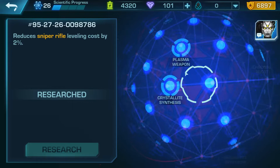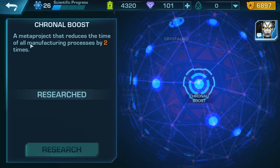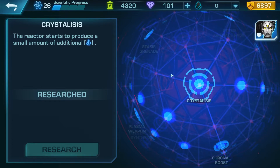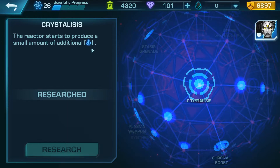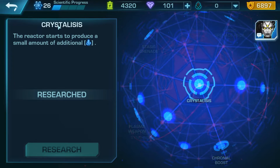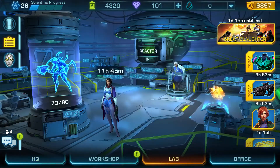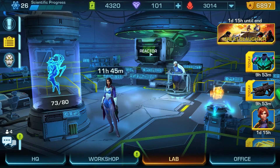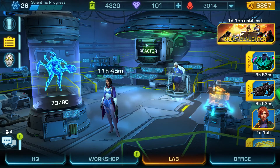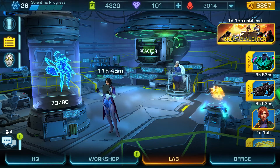Moving forward, another meta project that you really want to do is reducing all manufacturing processes by two times, which will allow you to get crystallite quicker. Then if we move a little bit higher, you'll be able to get crystallite from the reactor — I'll be showing you that right now — if you unlock the meta project called Crystallises. So if we go to the labs section and go on the reactor, it can give you 19 crystallite per full reactor load.